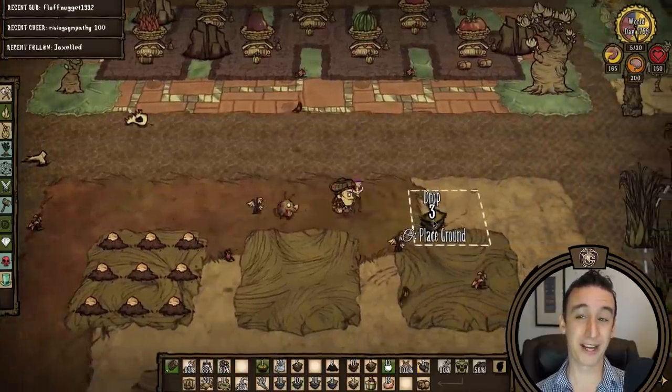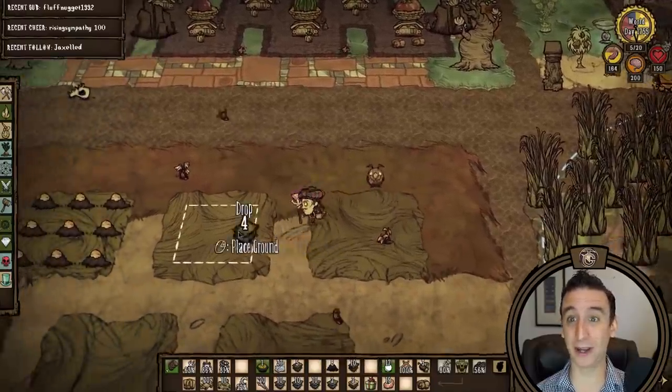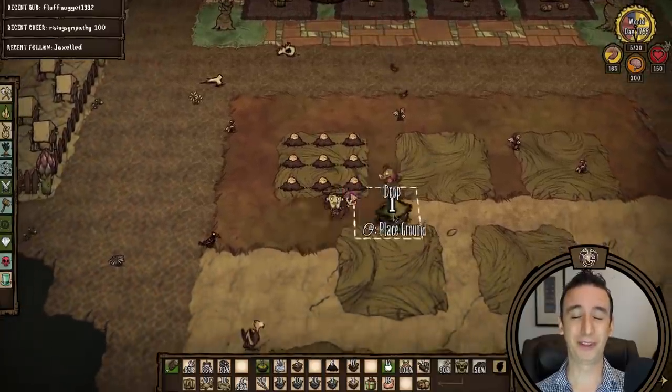I'm digging up an area of turf down underneath my chest zone. It's not going to be massive, but it's an area that I walk by often, so it will be good for our purposes. I want to build a marble farm.